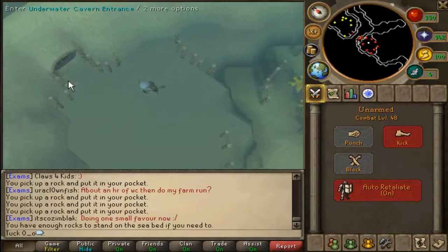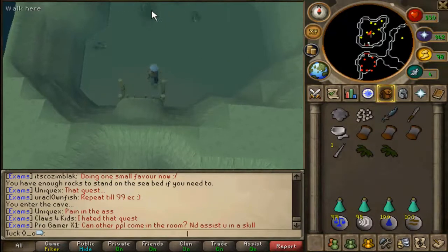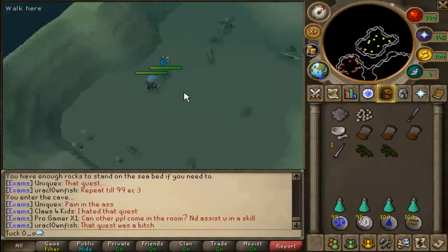Once you get the message that you have enough rocks to stand on the seabed, enter the cave. You can see the mud skippers are level 31 and level 30. Start attacking these guys right away. You will have to re-equip your weapon.